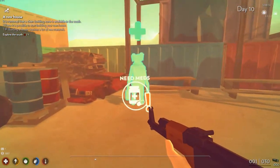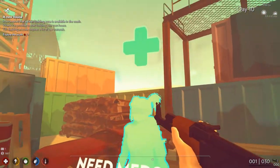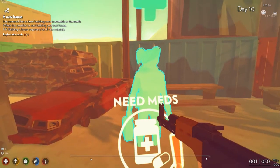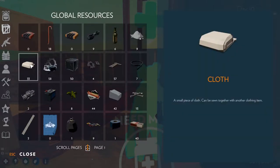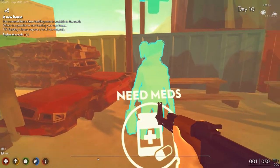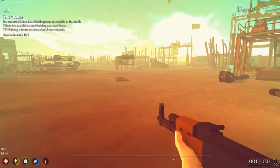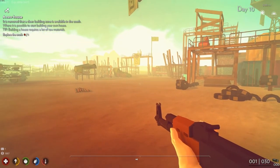They have healers now in the game, which is this young lady right here. But she needs meds in order to heal us. I read in the patch notes: to get her to heal us, we have to provide one cloth to her. And I've got 33 cloth, so she could heal us if she had the meds. The way they're doing these outposts now is you have to provide materials for them, sort of like a supply line they need to get going.